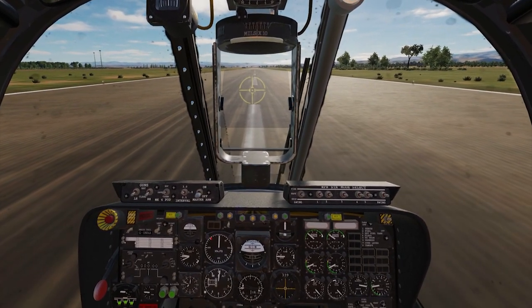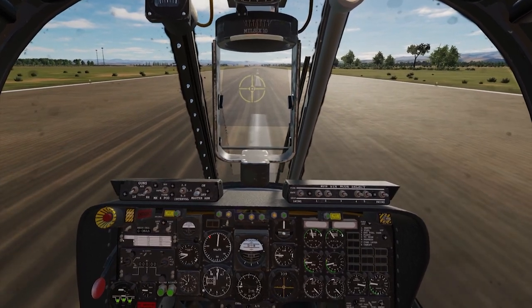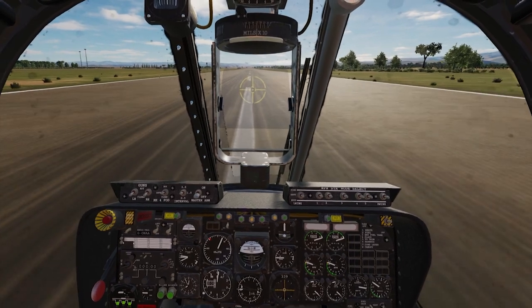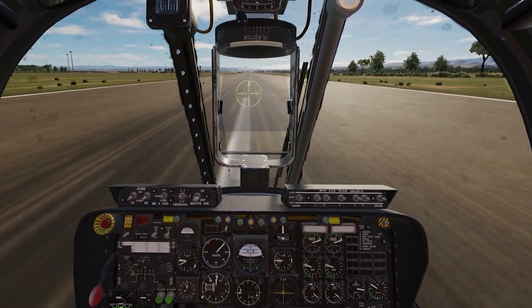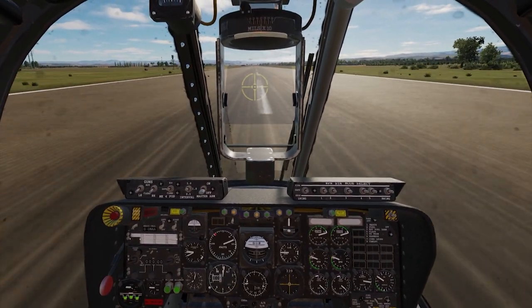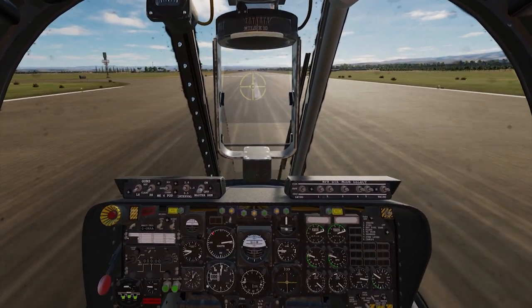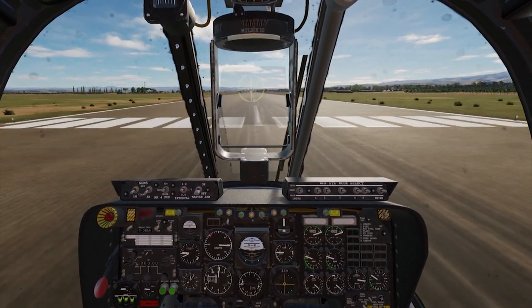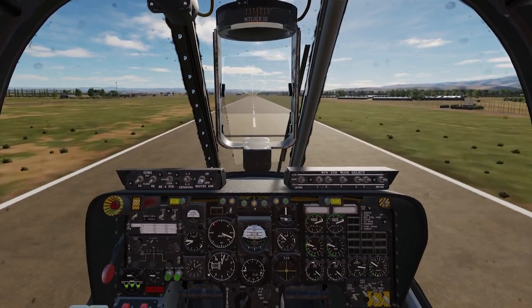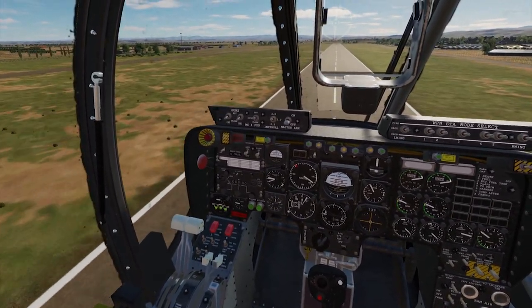On takeoff, you have to be very easy when you first start because it tends to go to one side. Until it starts moving and you have some rudder control, you want to maintain it on the center line. Once on the center line, that's full power. Going down around 100 knots, you want to start rotating. Once you lift off, gear and flaps up.